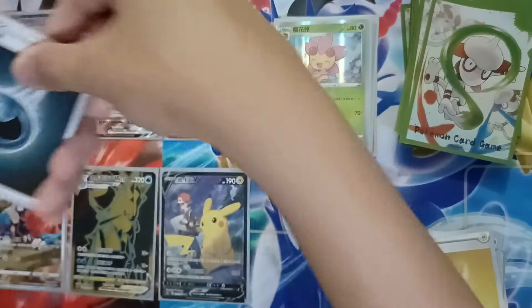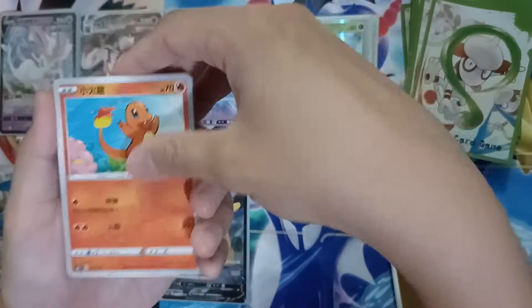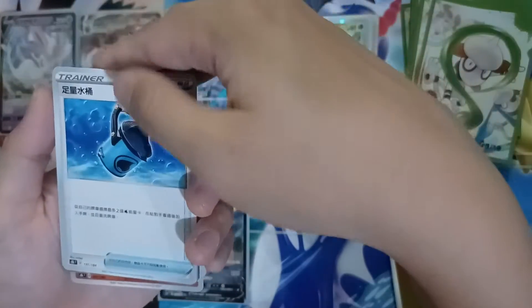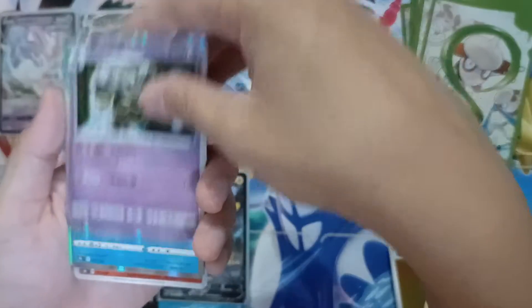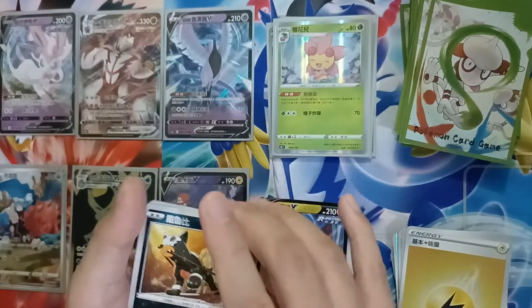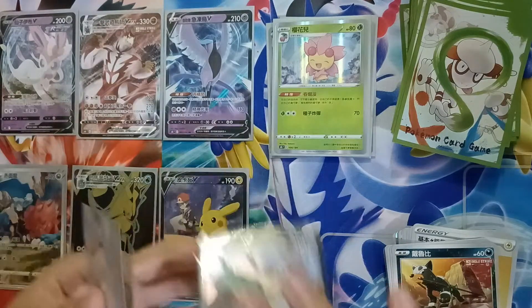That'll look really nice. Next pack: we have a Dark Type Energy, Charmander, Sobble, a Snom, an Explorer Trainer, a Water Type card, Alcremie Psychic, a Rare Dustox, a Rare Froslass, and a Rayquaza V — very nice — and a Houndoom Reverse Holo. Cool looking pattern.